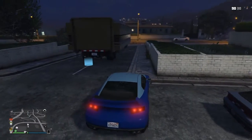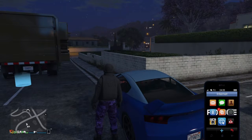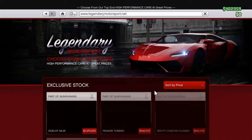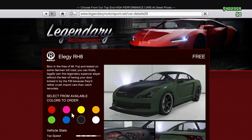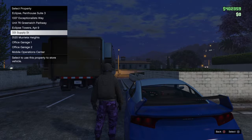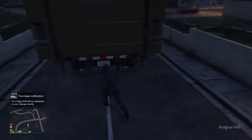Take your LG outside. Remember what slot you took it from, then get out of the car, pull up your phone, go to internet, go to Legendary Motorsports, then buy another LG and replace it. Now you have two minutes to do this, so do this quick. Now run inside your MOC.